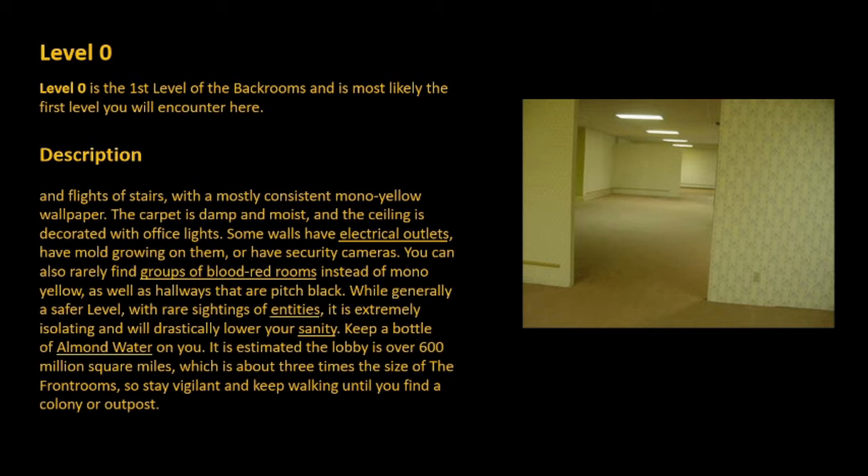Level 0 is a collection of randomly segmented rooms, hallways, and flights of stairs, with a mostly consistent mono-yellow wallpaper. The carpet is damp and moist, and the ceiling is decorated with office lights. Some walls have electrical outlets, mold growing on them, or security cameras. You can also rarely find groups of blood-red rooms instead of mono-yellow, as well as hallways that are pitch black.